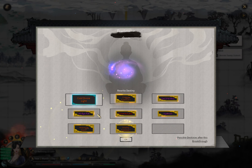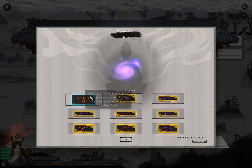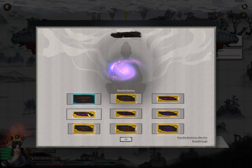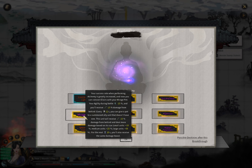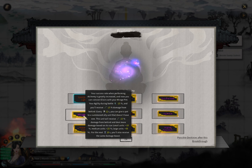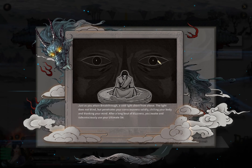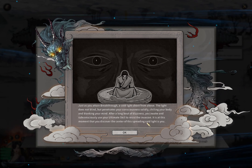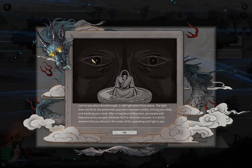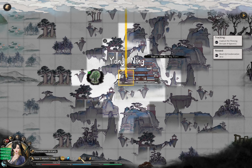Cold Divine Light acquired! What else is interesting — Mirage Pot might be useful for a summon build, but it reduces speed by 15%, which is very bad for dealing with foundation level mythical beasts. You need speed, especially dealing with lightning etc. If this appeared later like from foundation to chi condensation, I might take it. Right now I'm going Cold Divine Light. Those two eyes were scary — but it's done, and I am the Cold Divine Light! That will be everything for this episode, thank you for watching, see you next time!